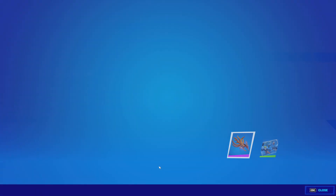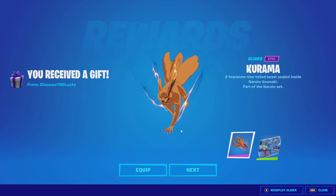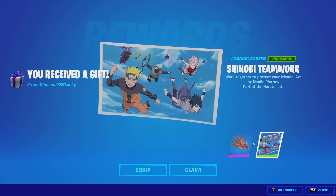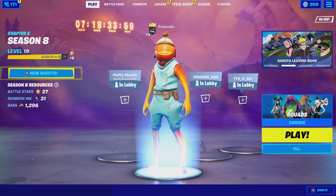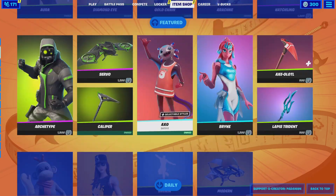Thank you so much, Dino, for the gift. Oh, it's the Kurama glider. Thank you so much, this is sick. I really like this glider. I'll go ahead and equip that. And the loading screen — thank you so much, bro. I thought it had a fish, but it has a banana in it. That's not important.